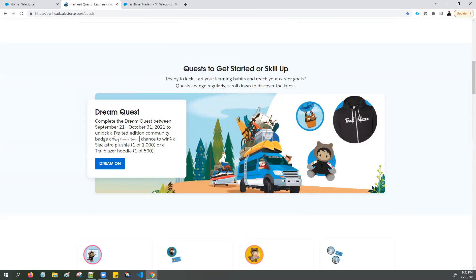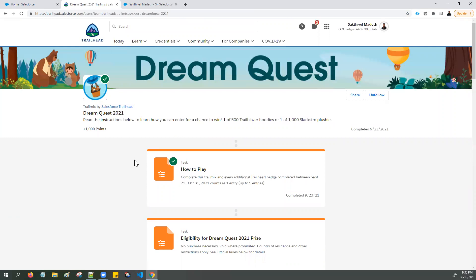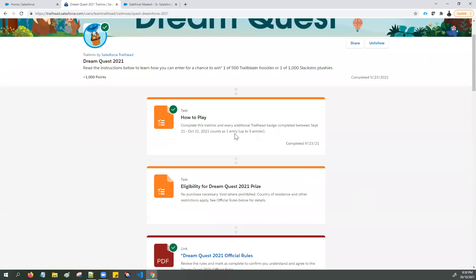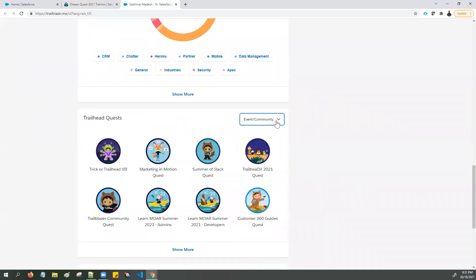Many of you are aware that last month in September the Salesforce conference — Dreamforce 2021 — happened in San Francisco as both an in-person and virtual event. All the information about this is available in this Trailmix. Read the instructions and learn how you can enter for a chance to win a Salesforce hoodie or Slack swag, and additionally earn the limited edition community badge called Trailhead Quest 2021. Simply follow this Trailmix, complete all the tasks and modules, and by end of this month or the beginning of next month you will get this limited edition community badge, which will appear in the event or community section.